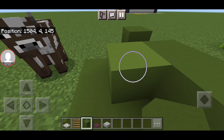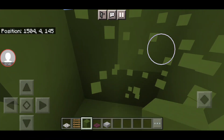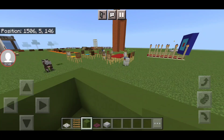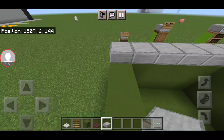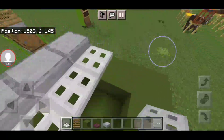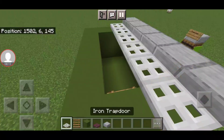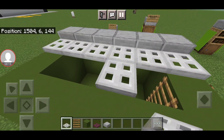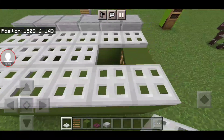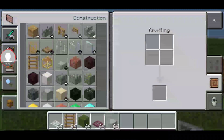Place your blocks around here. Then place your slabs up here, but just leave one area for the ladder. That's sort of like a dumpster you can actually make in your Minecraft city.